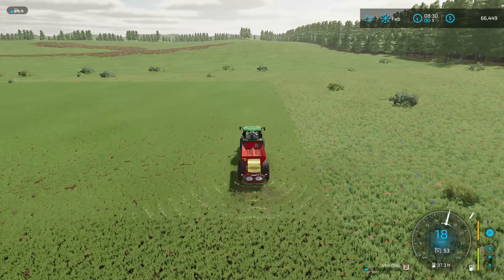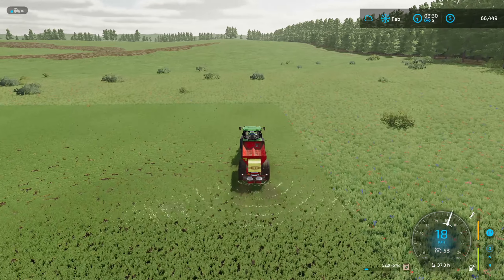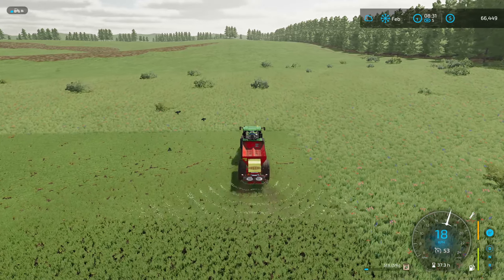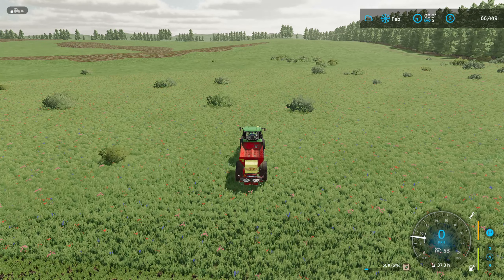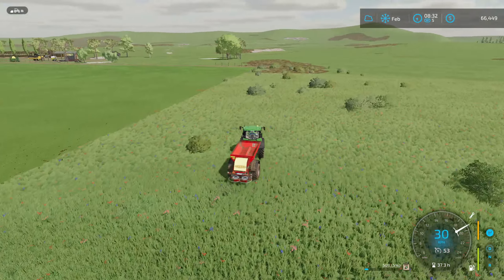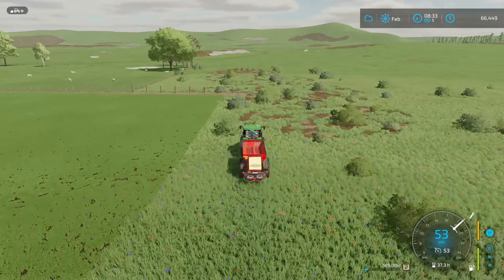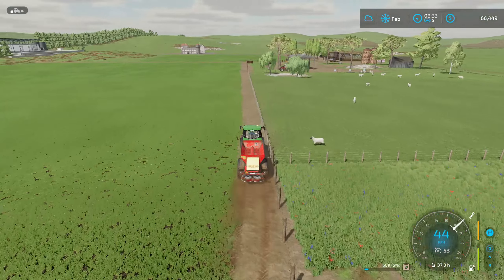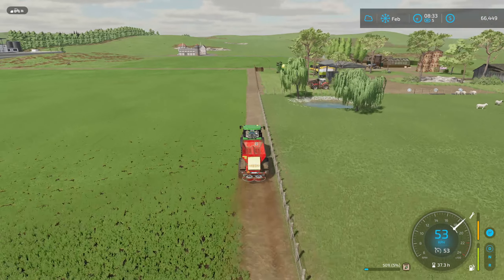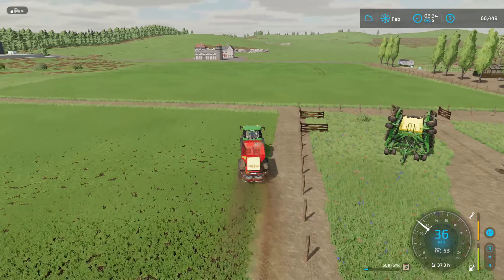Here we are back again, finishing off the field, which should be looking pretty good. Both fields ready to go - fully fertilised, fully limed. Ready to produce two good crops. Beautiful. We'll get this back over to the farmyard and we've got 5% left, so not very much. We'll just dump that over here, go down our new track which isn't probably wide enough - only just, we'll probably widen that at some point. And down to our new wider gate, which is certainly wide enough.